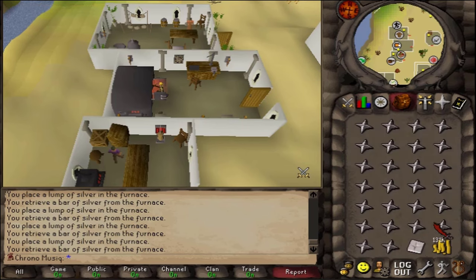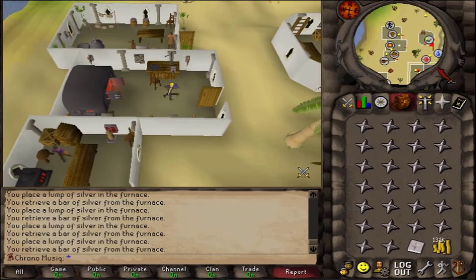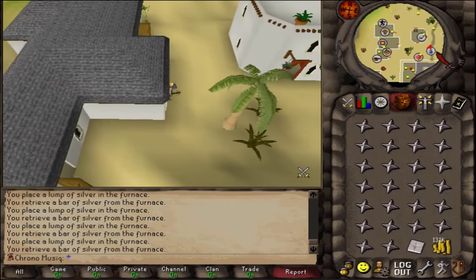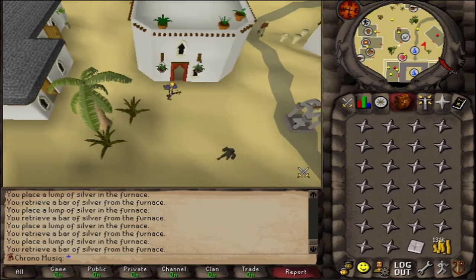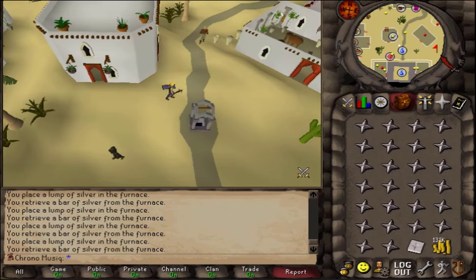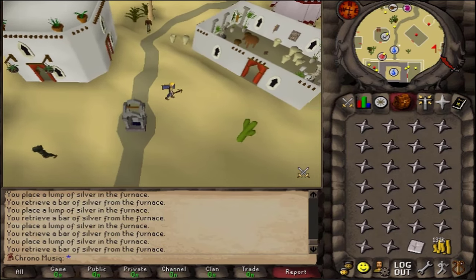We are almost done, I think. 131k. I need 135k to buy the full rune, but I also want some additional money since I can't kill dark wizards — the combat triangle makes them mages now. And yet still, no diamond in sight.